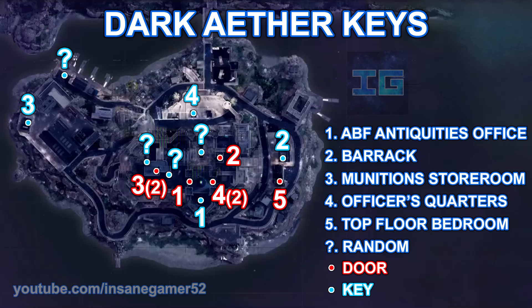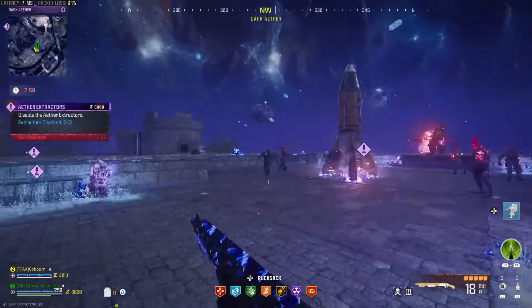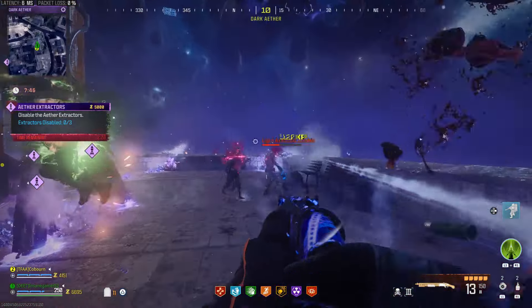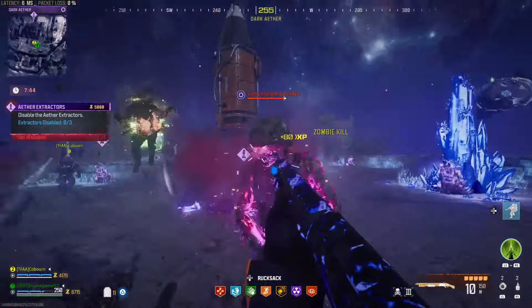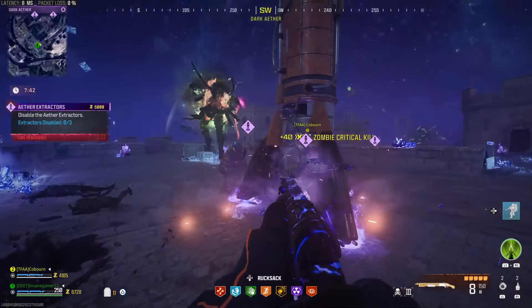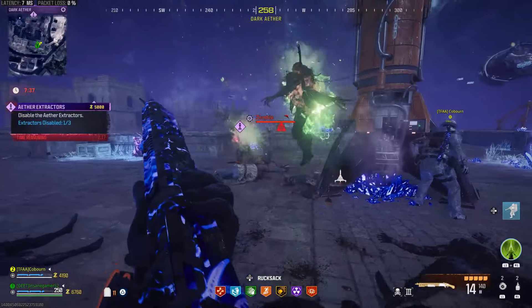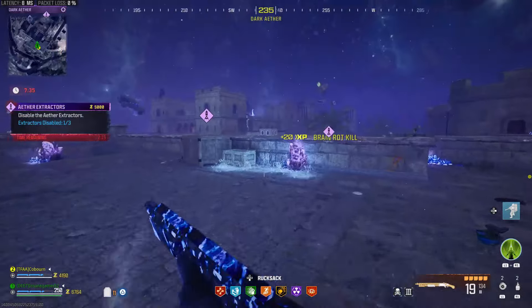On the screen right now is a map with all locations of the keys and doors in the Dark Aether. Feel free to screenshot this as a cheat sheet that you can use and send to your squad. These keys can be very useful if you want Wonder Weapon cases, and those power-ups can be nice if you get them while completing the tougher objectives like Escort.